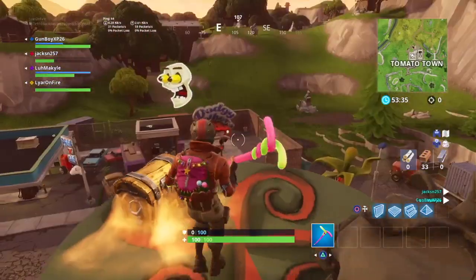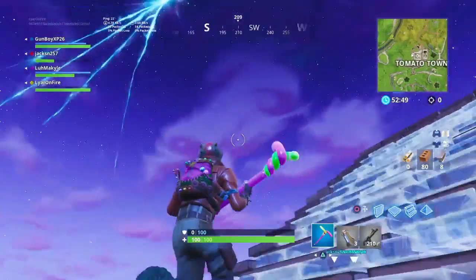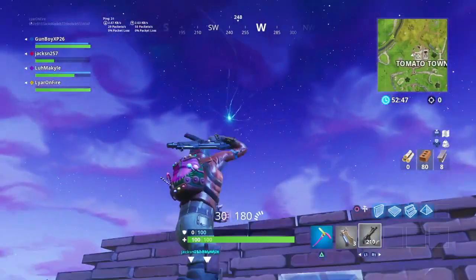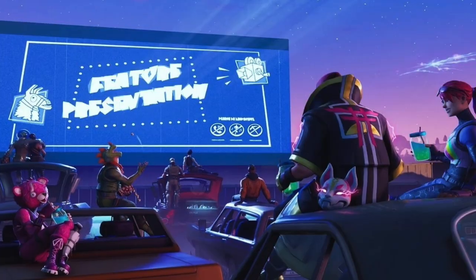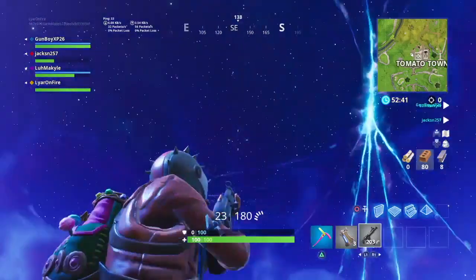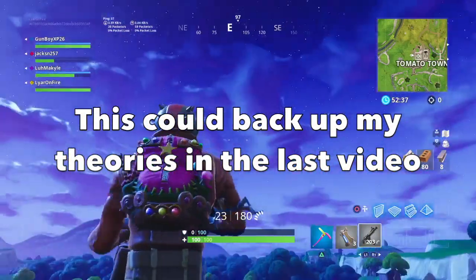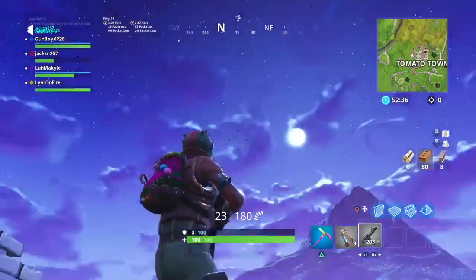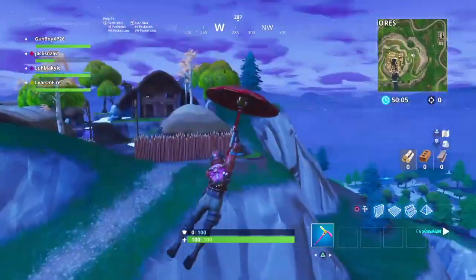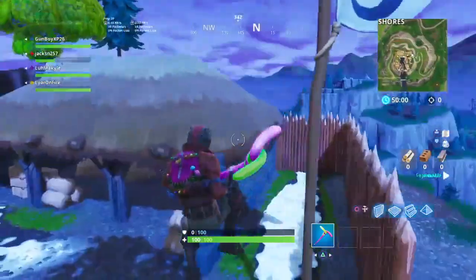I also saw a huge bright light, similar to the rifts. It was in the rift location right above the Viking village. This actually relates to a lot of things — it relates to the week six loading screen, how that was lighting up. We're at week six and this is the last stage of the Drift skin. Go check the last video because I don't want to explain it all again.